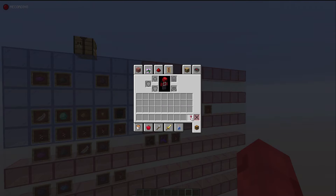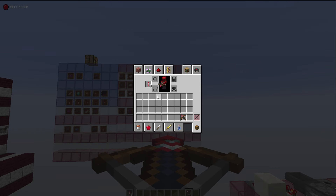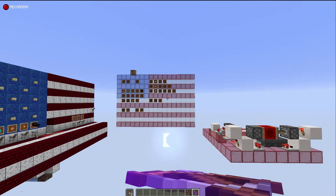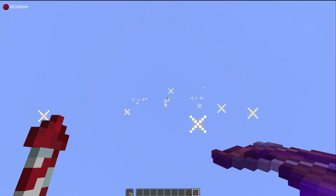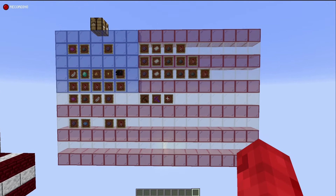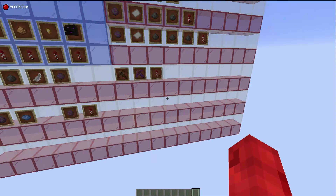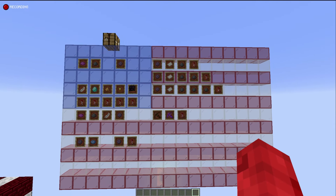With the introduction of the crossbow, by placing fireworks in your off-hand you can actually shoot the fireworks from the crossbow. If you get a multi-shot crossbow, it'll shoot three for the price of one. So yeah, that's how that works. There are so many fireworks because we've got 16 different dye colors, giving us an almost overwhelming amount of fireworks to arrange a display with. Let's jump into the next section.